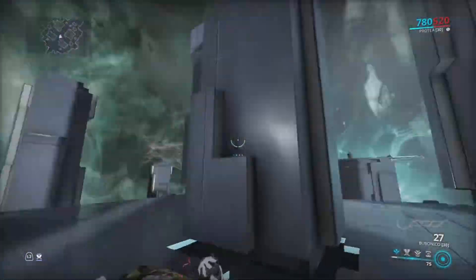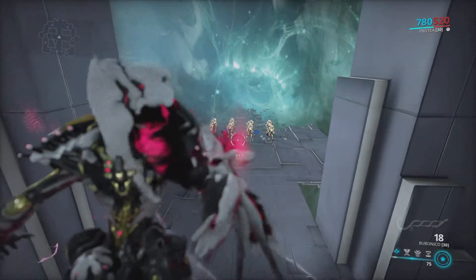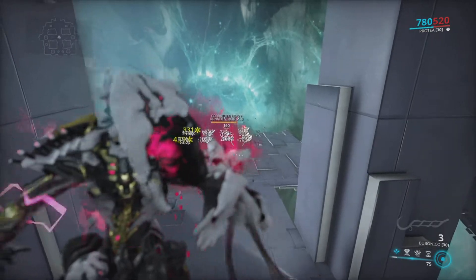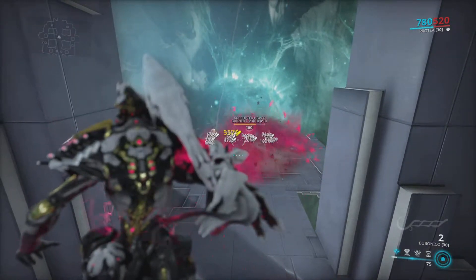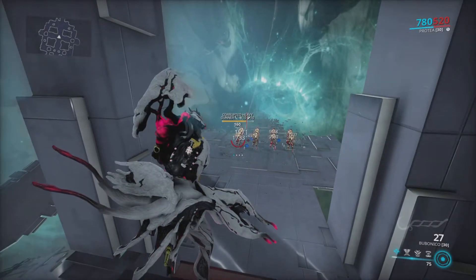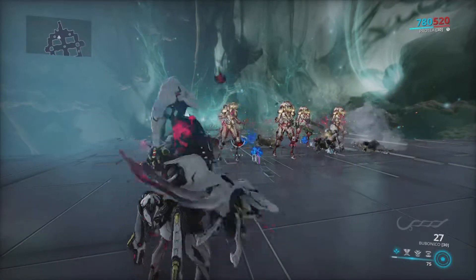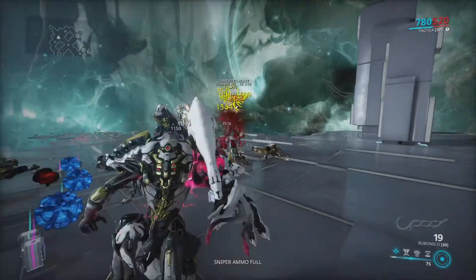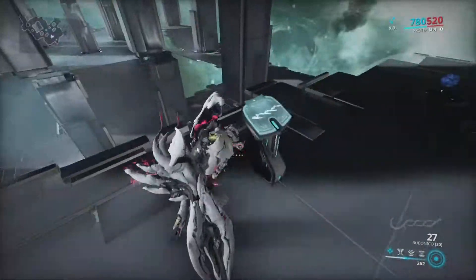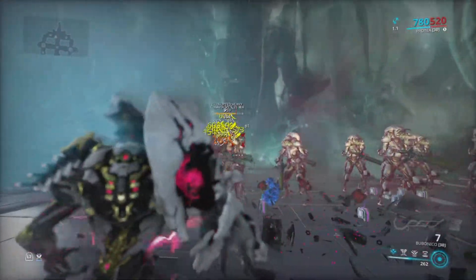As you can see, it explodes. There's 10 viral on everyone — cold as well. It does some damage, as you can see they're losing health, but it's not really doing much in terms of damage. If you're doing survivals and you're sitting in a doorway — I managed to do a sortie survival on my own sitting in the doorway. So yeah, there's a few builds I'm going to show you today.